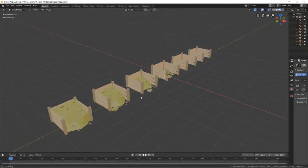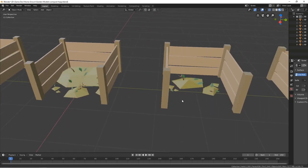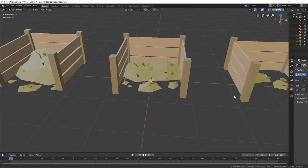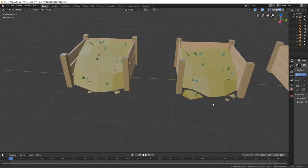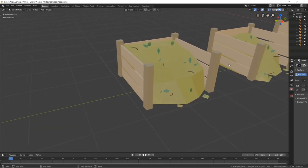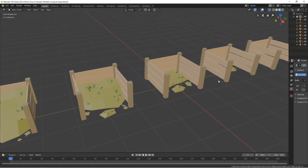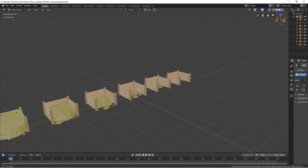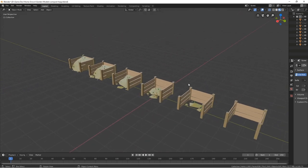Next up I've been doing some work in Blender to create the model stages for the compost heap object, which is what you're going to use to convert your plant waste into compost. These model stages are for when you're filling it up with plant matter before it actually turns into compost - I'll have to make more model stages for that later. First I need to get these models exported and loaded up into the game, and I'll do that right after I've had some lunch.